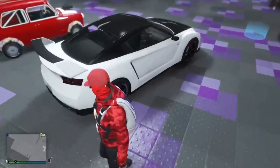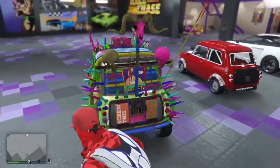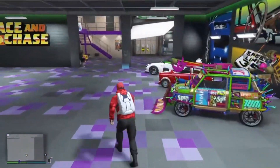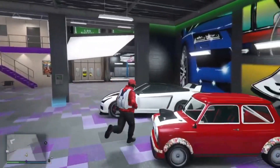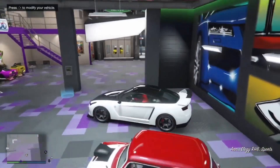You're gonna need a car you want to duplicate and you're also gonna need an Alergy inside of this new workshop. Once you've got those two boxes ticked, all you're gonna do is get inside of your Alergy and drive it outside.